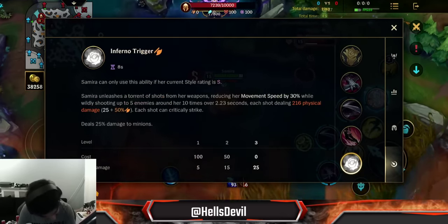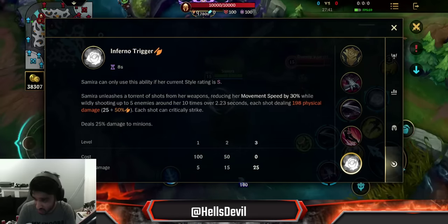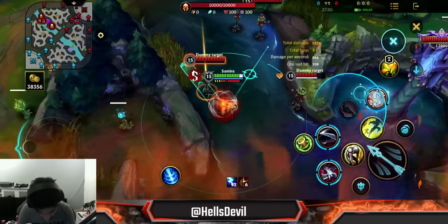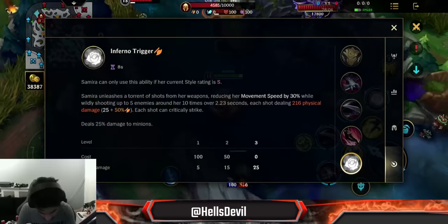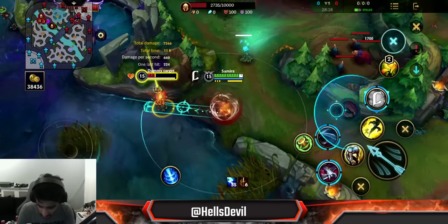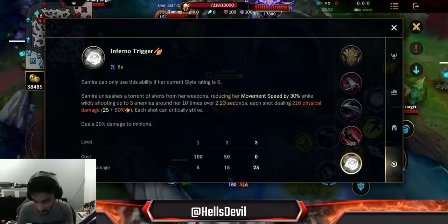Now let's talk about her ultimate. Samira can only use this ability if her current style rating is S. Samira unleashes a torrent of shots from her weapons, reducing her movement speed by 30% — not as much as Katarina's similar ultimate, but you are faster during it. You hit up to five enemies and do insane damage. One quick tip: be careful because your movement speed is reduced and you're fairly immobile. In a 1v1 it doesn't necessarily do more damage than just using your abilities, but it's especially good in teamfights against four or more enemies. Also, crit is very good on Samira because her ability scales with crit as well.